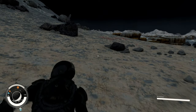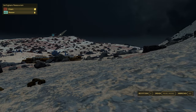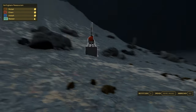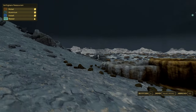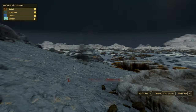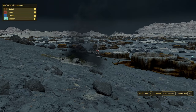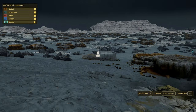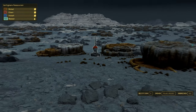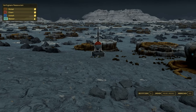With the F key you can call your scanner and with the R key you can activate an outpost bar, which shows you which raw materials are available in the area. Since we need iron, aluminum, nickel, and cobalt for production, we also need all four resources in one place. You can find the exact position here, and with the outpost bar you can check whether the respective resources are also sufficiently available.